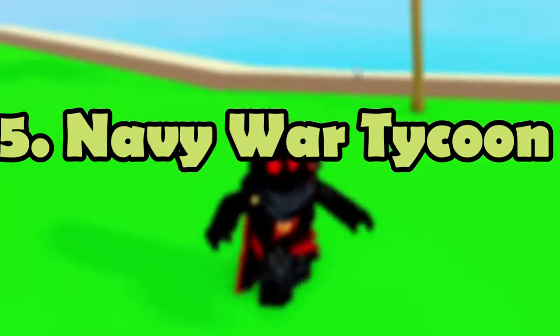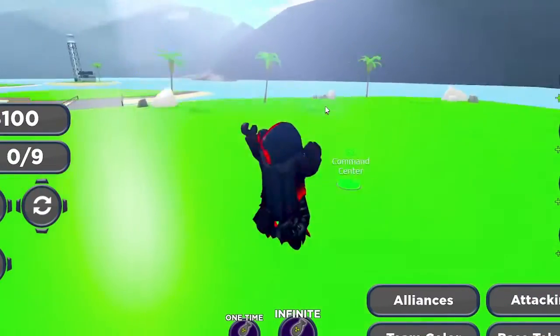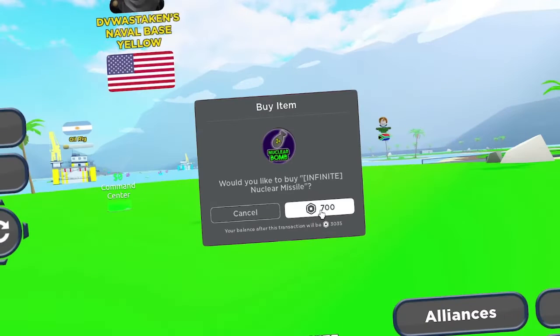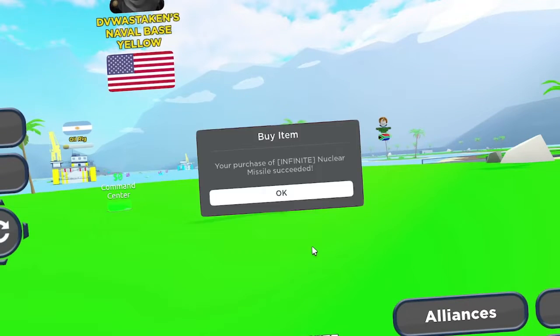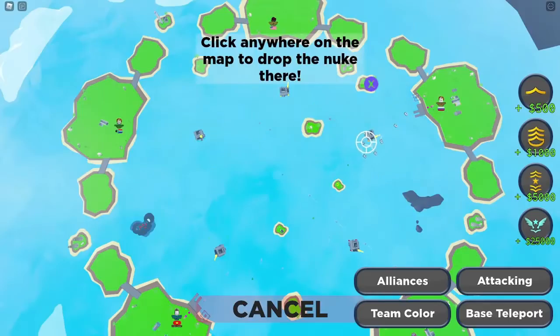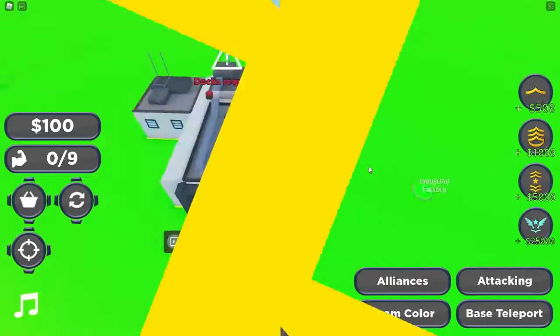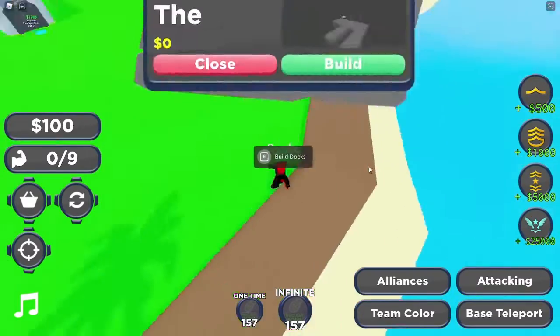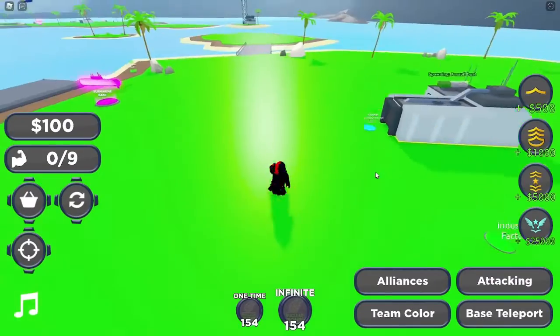Number 5: Navy War Tycoon. It's not easy to build a navy, but Navy War Tycoon allows you to command a vast fleet of ships to attack other players' oil rigs. The basic goal is to command the server's largest and most powerful navy. You must first choose a country, then begin upgrading buildings and launching several small fleet raids. Ascend the ranks to command a vast fleet of aircraft carriers and destroyers.